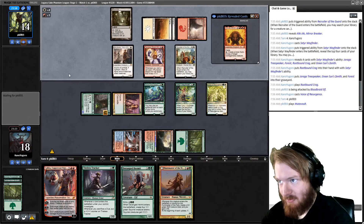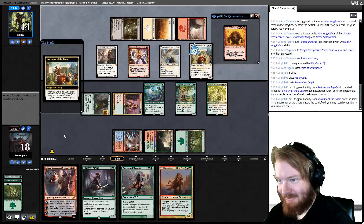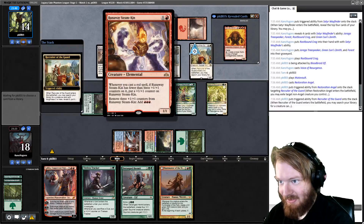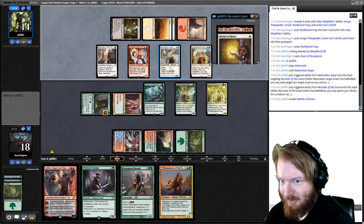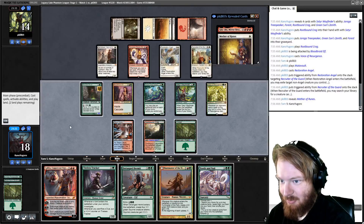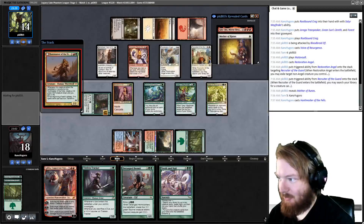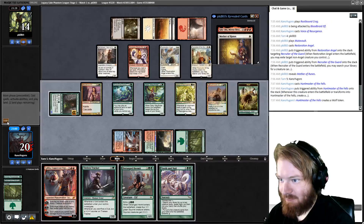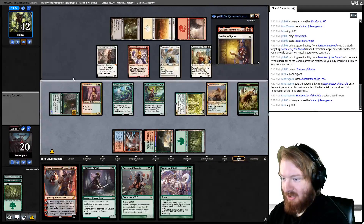Opponent plays a Mutavault mainphase — what if I had removal? Opponent is at least a few mana off of casting Kikijiki, so we have a little bit of time to try and find an answer. But they found Mom — that's never a good sign. We draw Tooth and Nail with only four mana — kind of bad. Our best play is Huntmaster. We'll play Huntmaster, make a Wolf, attack with Voice, no blocks, opponent takes two. We have to pray they never draw red mana.